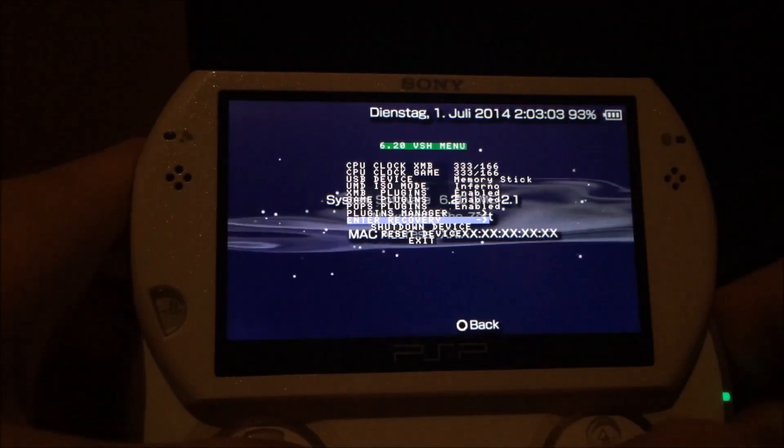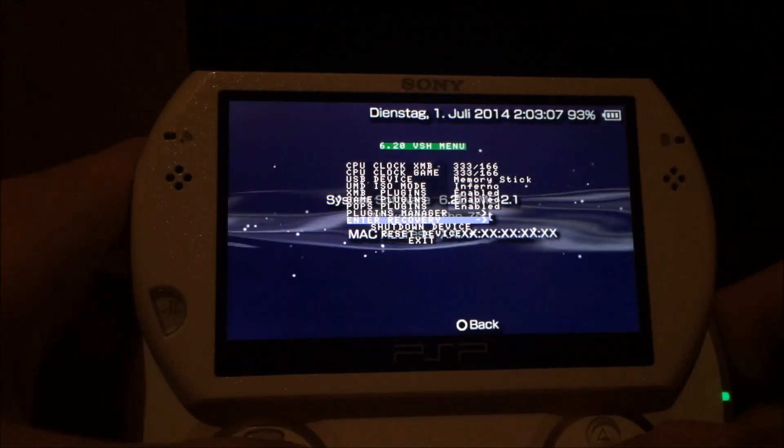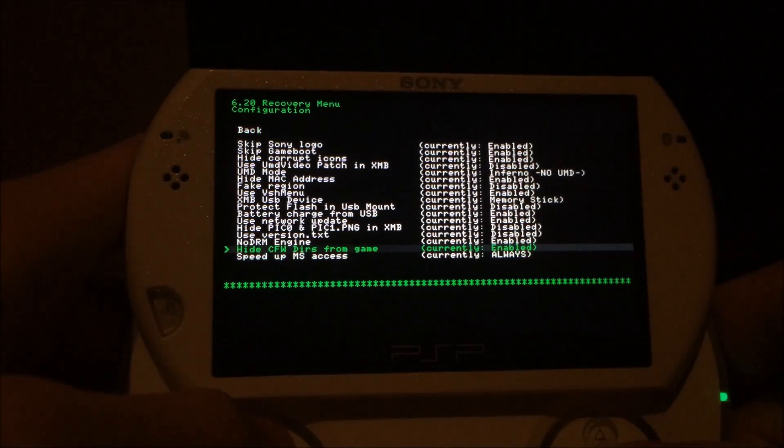It looks like it's a minor one, but it's actually a bigger one. Why is it a bigger one? The previous one added the Inferno driver and a few recovery menu colors. This one adds two new cool things.